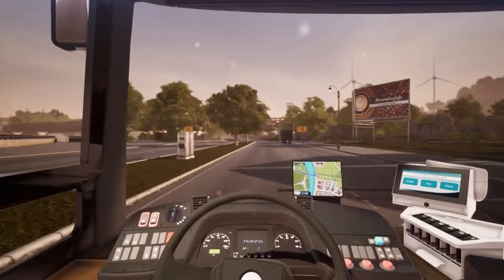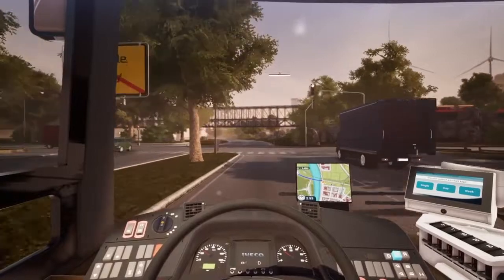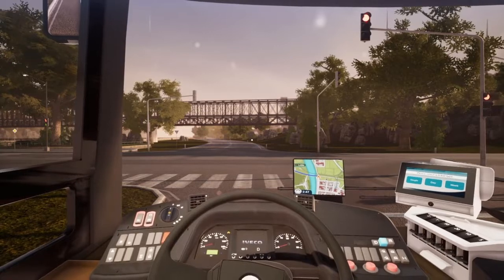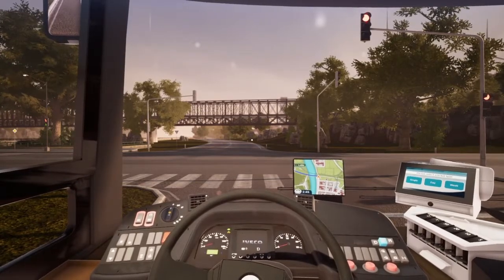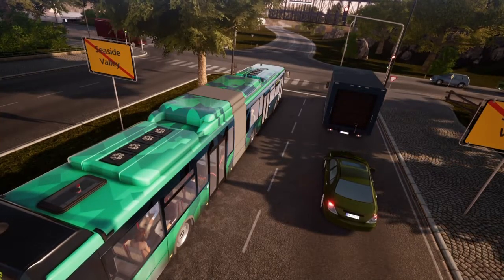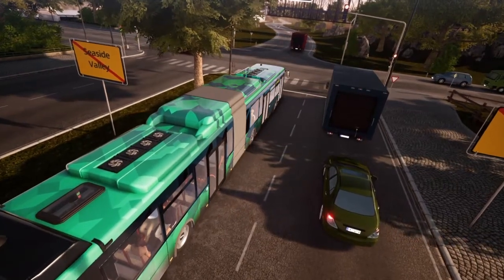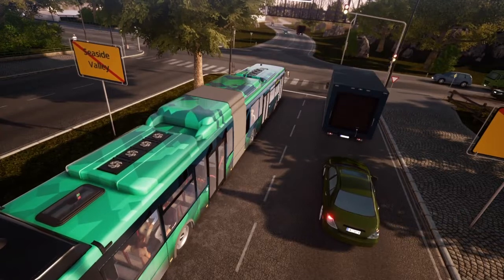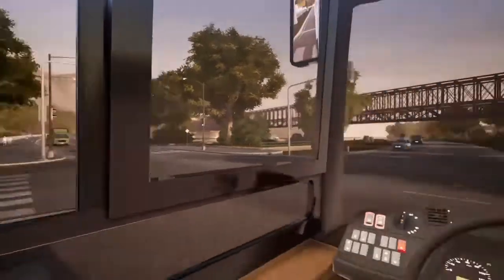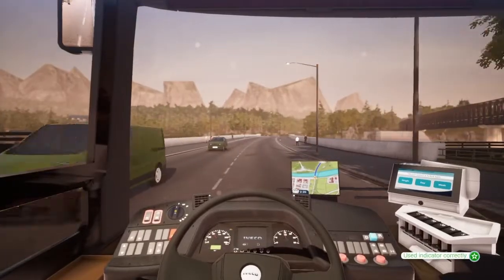There we go — last stop. Leave the bus, and of course we've got a red light. I swear we always get reds as we approach the lights. Come on, let's go. Hopefully the bendy buses are sorted — they are a bit buggy in this game, but I'm sure they'll get it sorted. Around we go, there we go, and off we go.